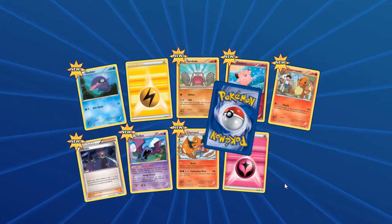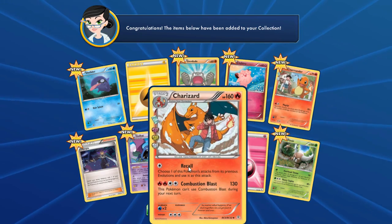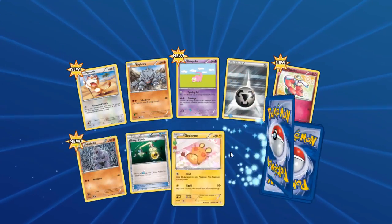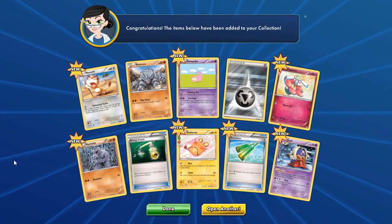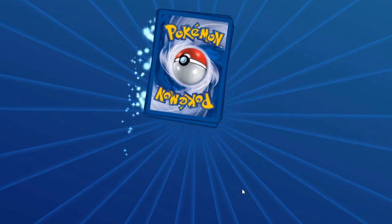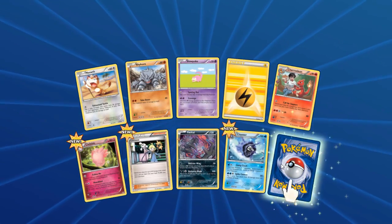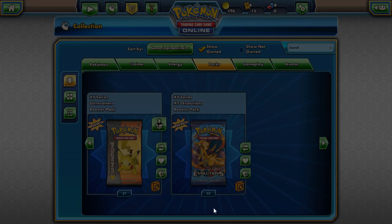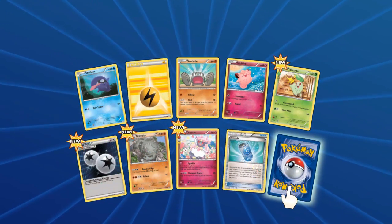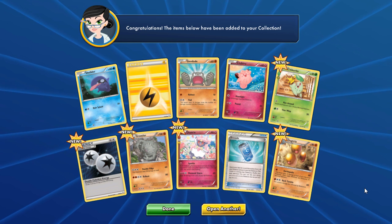Jynx — this one's kind of a letdown; at least we got that energy switch which is pretty decent. Now we got another Charmeleon, and the rare is a Jynx. Come on, we need good pulls. I think Legendary Treasures kind of cursed us on the pulls — we were doing so good. Legendary Treasures was amazing and now with Generations we're getting weak pulls. Let's open another.